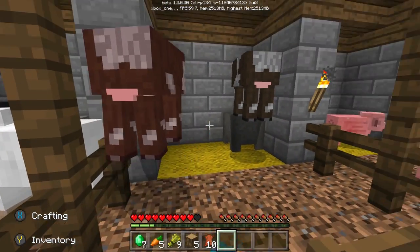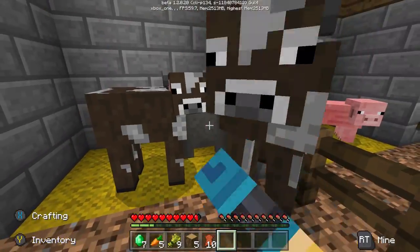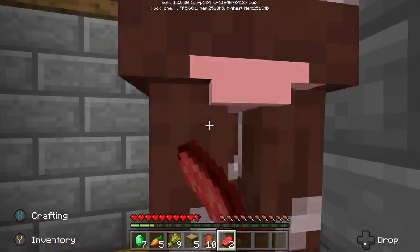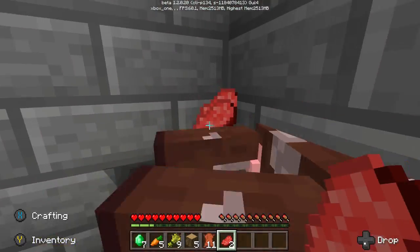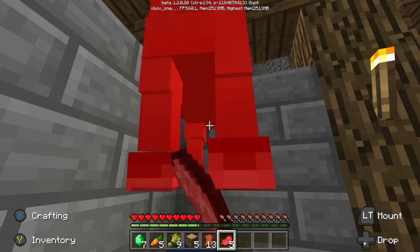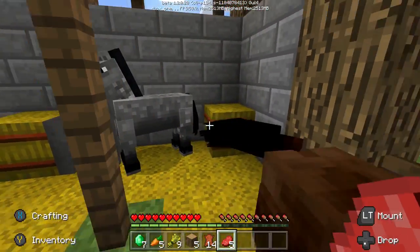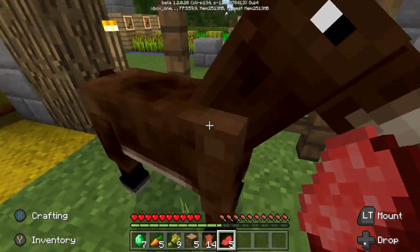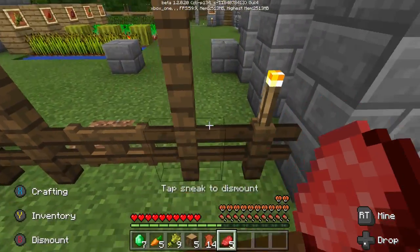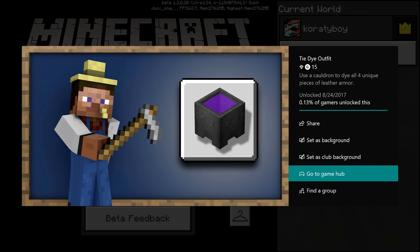We're going to make our boots all bloody, and then that will get us the achievement. If you need the leather for all the armor, you can beat up cows in the farm, or they wander out in the wild too. Horses also drop leather. You don't need all the armor pieces right now, but if they do patch it in the future, to make a cauldron you just need some iron. So if you want to just get the iron for that cauldron in your own world — boom, you're done.